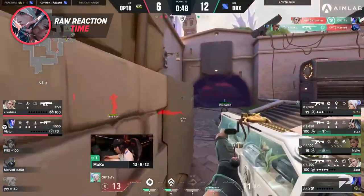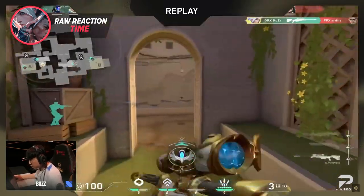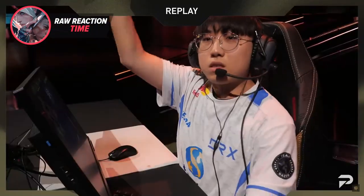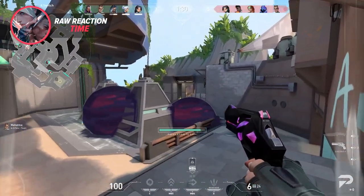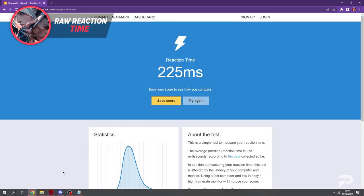First things first: raw reaction time itself isn't actually that important. Pros aren't pros because they simply have a better raw reaction time. Reaction time as a concept is somewhat misunderstood among many players. In those reaction time tests, your screen is red, you wait for it to turn green, and as soon as it does, you click. Because of that, your learning path is pretty basic — you only need to train one basic reflex: click on the color change. You could give your parents five practice runs and they'd still be setting decent times, but that doesn't mean they'll be popping heads in Valorant.